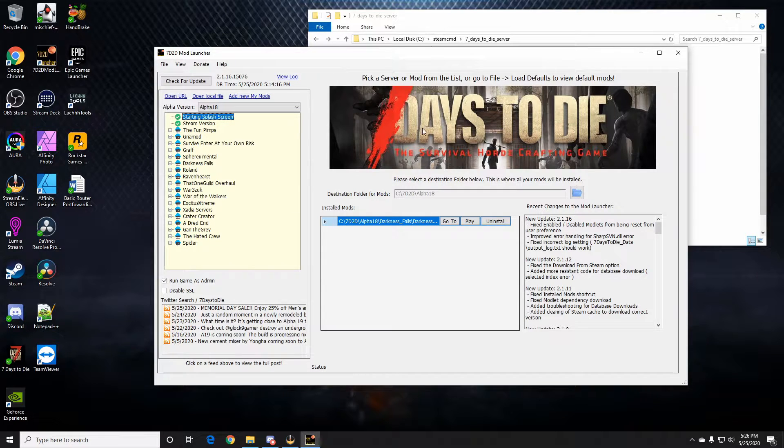Okay, so here we are on the desktop with the Seven Days to Die Mod Launcher. I'm not going to go deep into how to use or set this up, but it's really important: before you mod your server, make sure to mod your game first using this mod launcher. Skippy and KJ48 have done videos on how to use it — there are tons of videos out there. These are all the different mods you can install. Go get the mod launcher, mod your game, play it, test it with the mod you want, and then come back to this video.